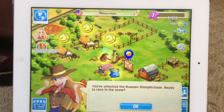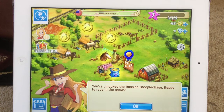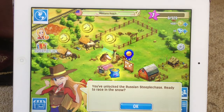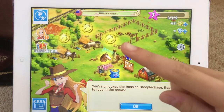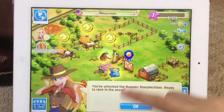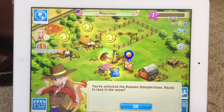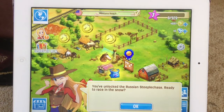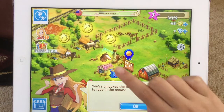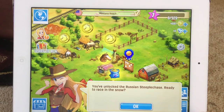Hello everybody, welcome back to another video of Horsehaven. This is the third episode — I did a lot of steeplechases and got to rank 7. Our Appaloosa grew up and our quarter horse leveled up. I just uploaded the first episode, so I have no suggestions for the quarter's name, not that I'm expecting any. I also bred my two horses to get it full, but we'll see that after we read what our cousin has to say.